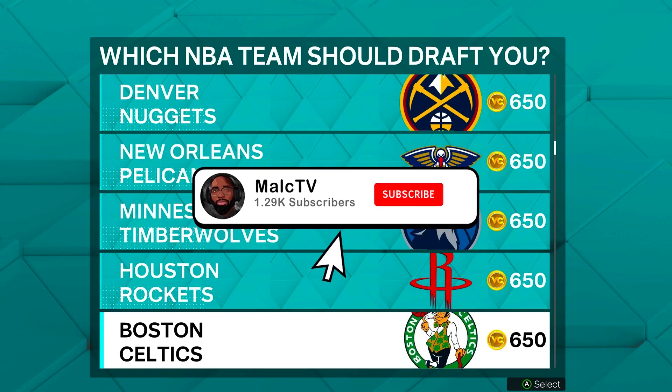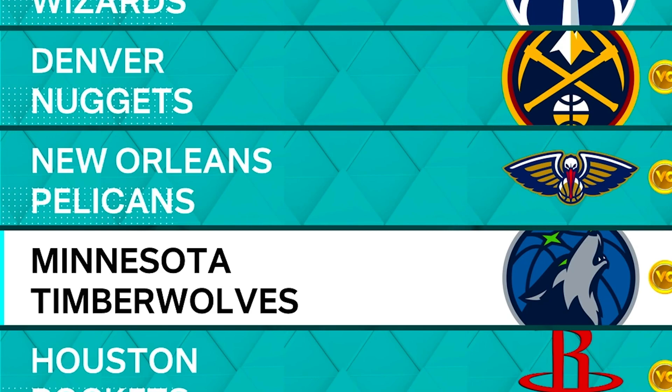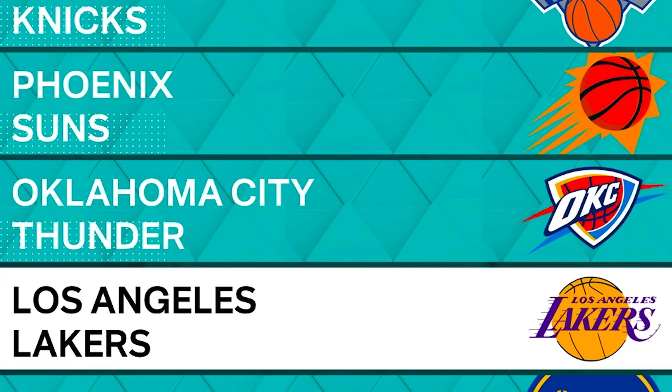The first thing you want to do when making a new player is make sure you go to a team that has people who can catch lobs. I would recommend the Timberwolves, the Bucks because of Giannis, and the team I put all my players on — especially my guards — the Los Angeles Lakers, because they have LeBron, AD, and others who can catch lobs.